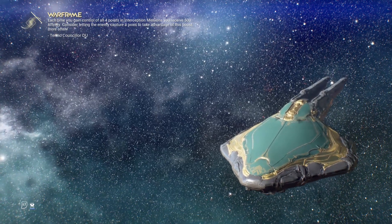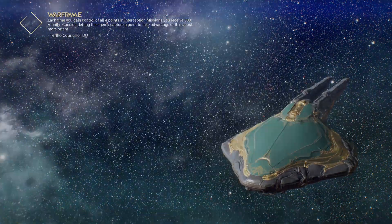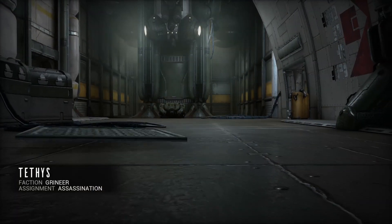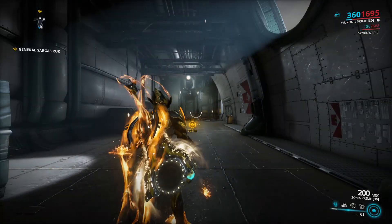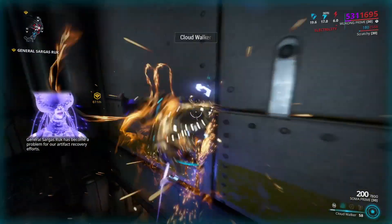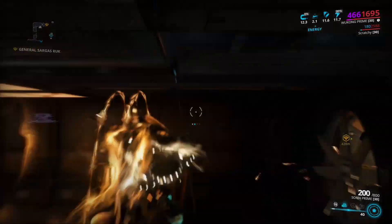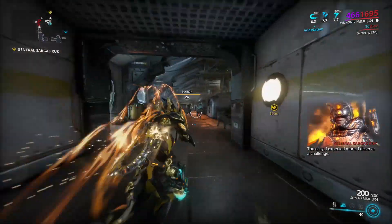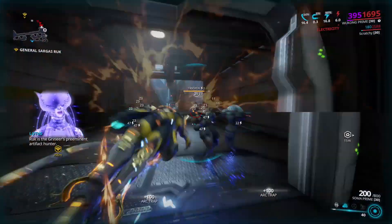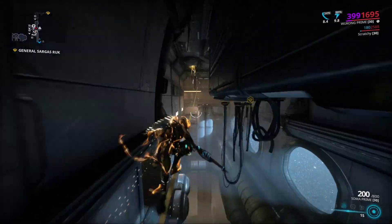Once you load in, I definitely recommend going straight to the boss spot to save time. You'll be fighting General Sargas Ruk, so run a speed frame with a bit of tankiness — I'm running Wukong to get there as quick as possible. You need a decent rifle; I'm running Soma Prime. If you're a low MR, use the Hek — it's a great shotgun. Just upgrade your Point Blank mod and you should be able to two or three shot each of his weak points.